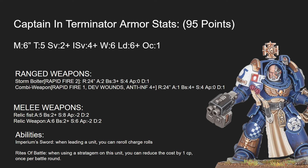In terms of ranged weapons, he can take either a Storm Bolter or a Combi Weapon. The Storm Bolter is Rapid Fire 2, 24 inch range, 2 attacks, Ballistic Skill 3+, Strength 4, AP 0, and Damage 1. The Combi Weapon gets Rapid Fire 1, Devastating Wounds, Anti-Infantry 4+, 24 inch range, 1 attack, Ballistic Skill 4+, Strength 4, AP 0, and Damage 1. Neither of these are very standout, but the Storm Bolter is significantly more standout — he actually hits on 2s, not 3s. Always take the Storm Bolter; there's not much reason to bring the Combi Weapon. It's rather inaccurate and doesn't do that much more damage even against its intended targets at its perfect range.